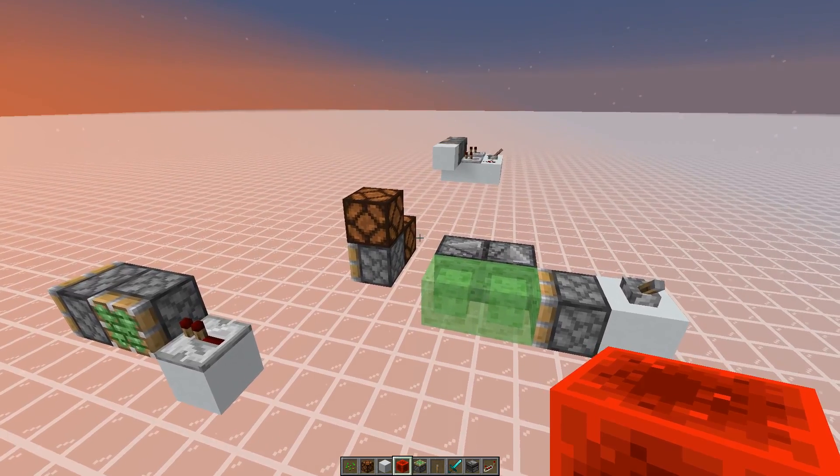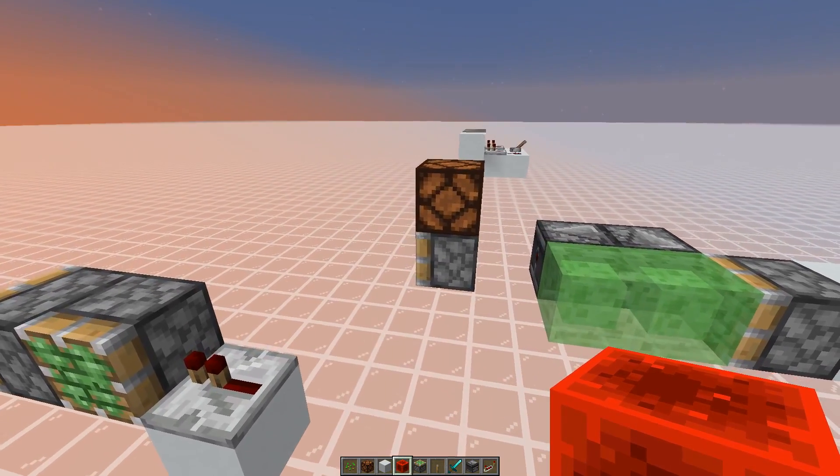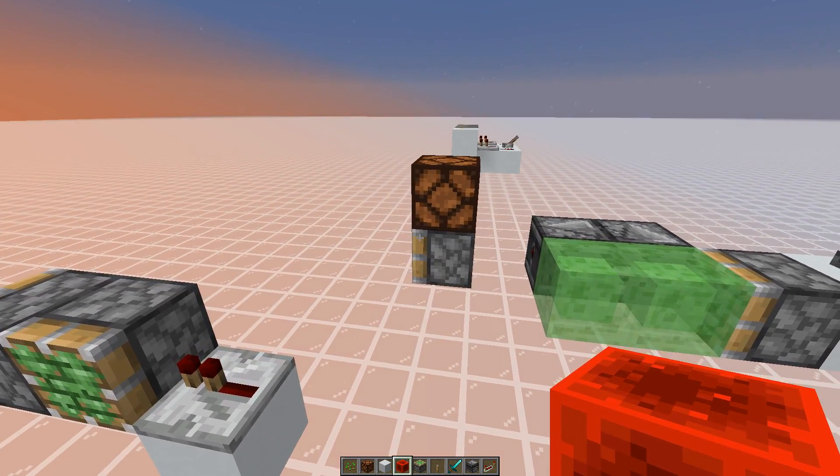Today we have to take a look at pistons once again, because of a behavior change all their contraptions are in danger. This time the problem is that the piston base in the retraction phase can conduct redstone power.